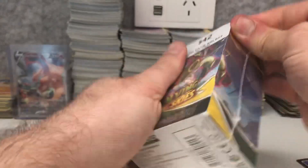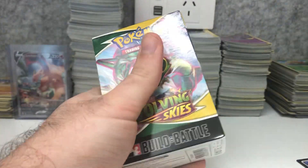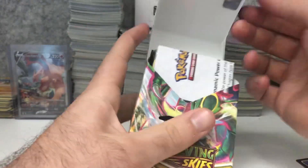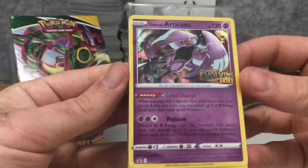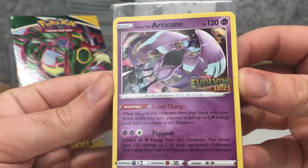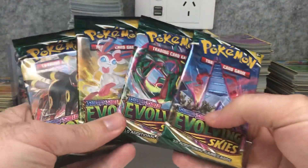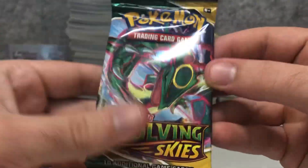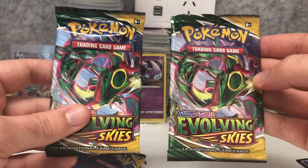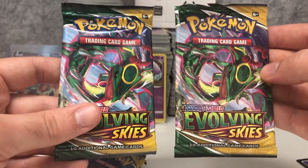Sometimes the hits in the Evolving Skies pre-release kits are really good, so I'm keen to open this up. There are four promos to get in here: Flappy, Moltres, Articuno, and Zapdos. We get the Articuno — how gorgeous is that promo card! And let's check the pack artworks — wow, this Rayquaza seems really dark compared to the booster pack I opened earlier. You can see the eyes are much brighter on the earlier one.